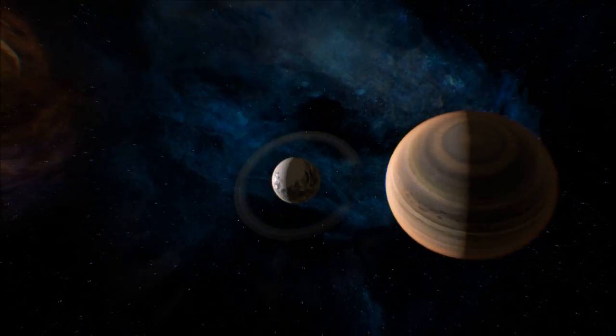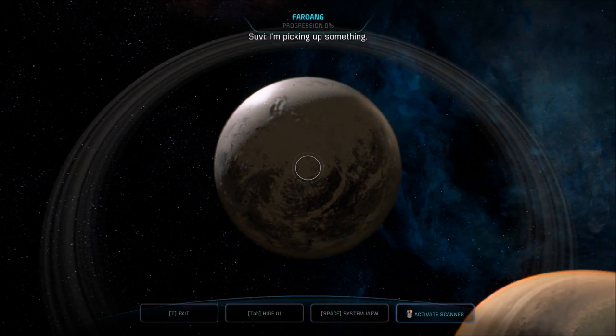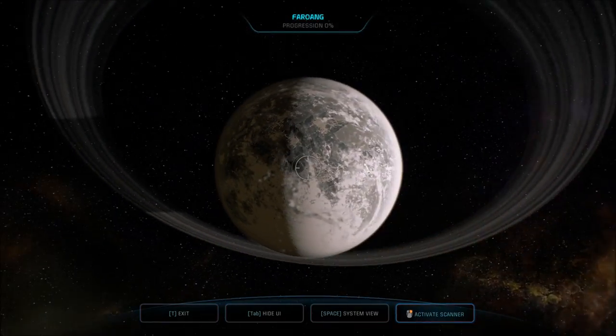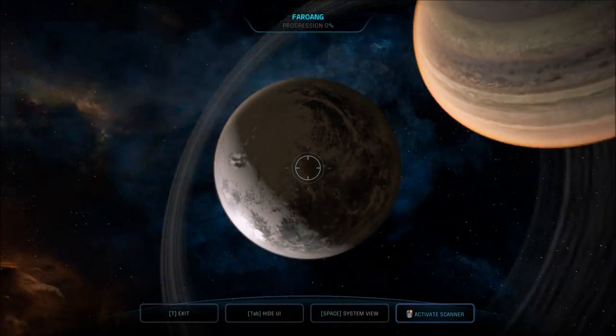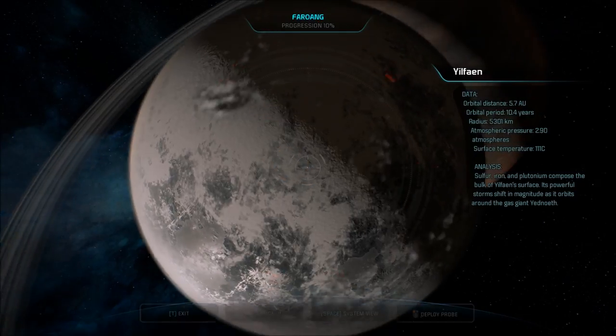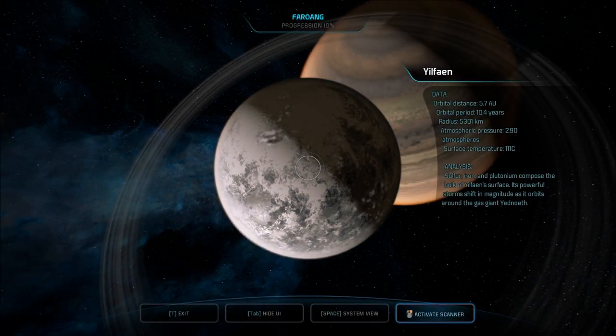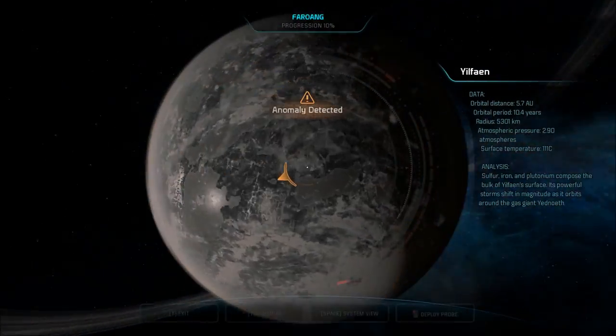Oh, it's got a cute little moon with rings. I'm picking up something. I thought this was the moon, and that down there was a planet. Is that a moon for this planet? Sulfur, iron, and plutonium compose the bulk of Yilfane's surface. Its powerful storms shift in magnitude as it orbits around the gas giant Yedneweth. It is a moon. So why are we focusing on the moon and not the gas giant? Well, for one thing, there's an anomaly on it.